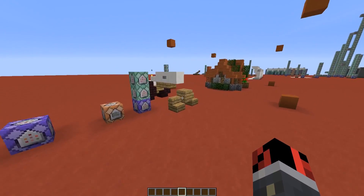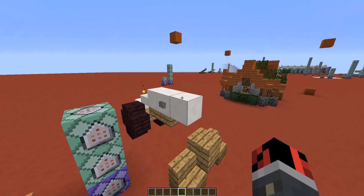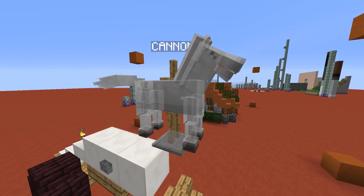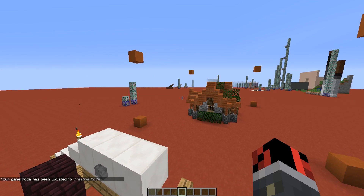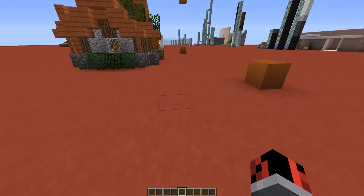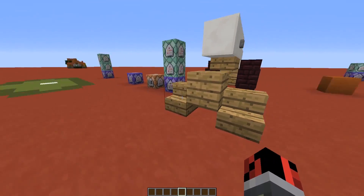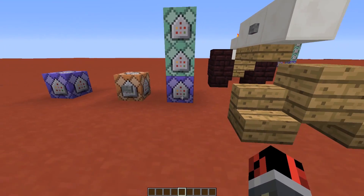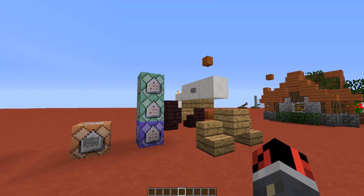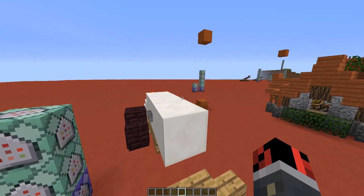Let me show you how the mechanic works. The way it works is by using the new collision feature that was added in Minecraft 1.9. As you can see here, I have a lot of invisible horses that are in the same exact spot. With the new collision feature, every time a player hits a mob — it can be a horse, a villager, any type of mob — it will push us away a bit. But if we concentrate a lot of mobs in the same exact spot, that power will be multiplied and it will push us away really, really far.